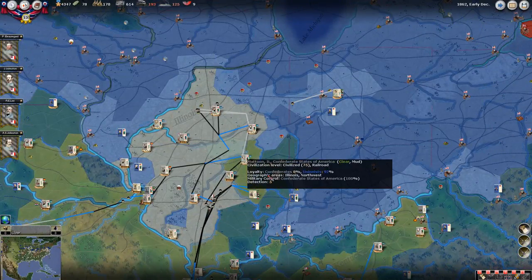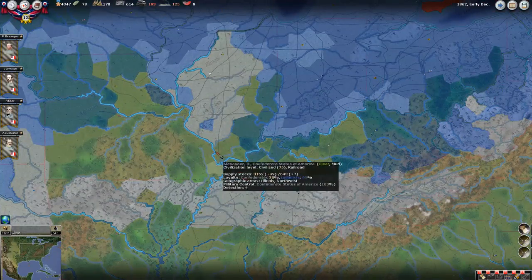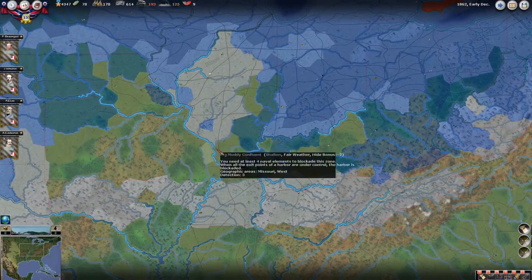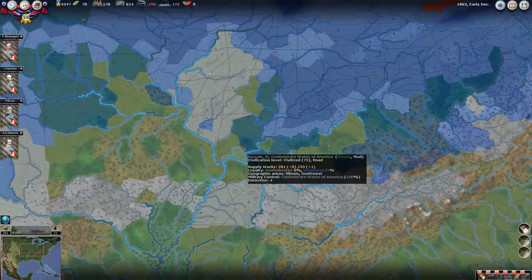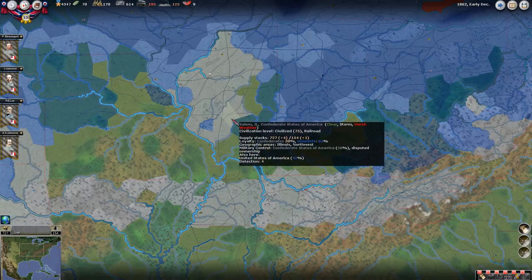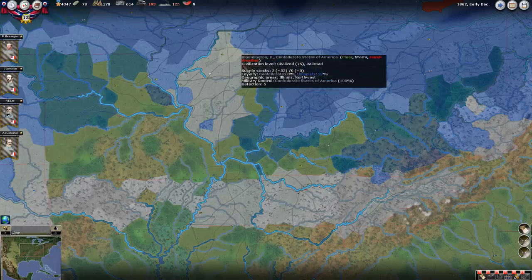Let me scroll out here a little bit - a little laggy, sorry. So you can see down here, right here is the Mississippi and Ohio - Mississippi, Ohio is right down here, and we're all the way up here. Which has got me a little worried, because when spring of 63 comes, I've got to cover this whole front.